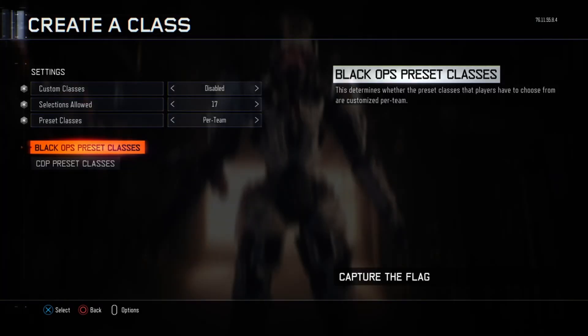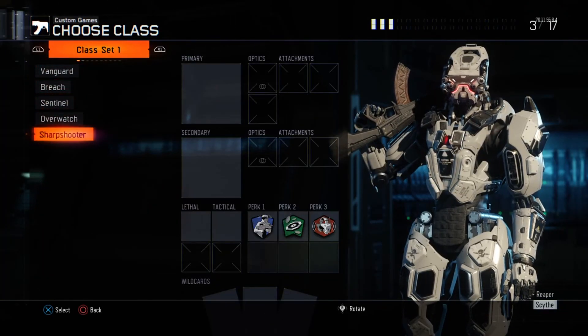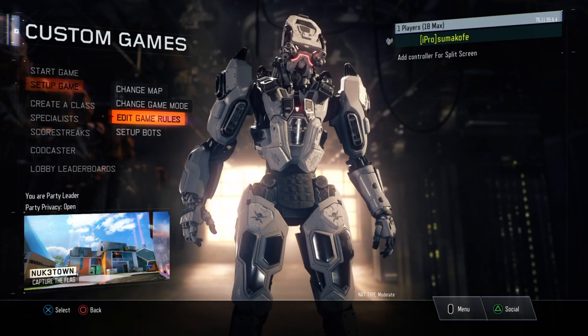For preset, change it to Per Team, and then just put any class you want — I just have these classes on. For CDP, which is the team the bots are gonna be on, just leave this stuff blank. And yeah, that's it for today guys. Hopefully you enjoyed the video. Your boy DSL signing out, peace.